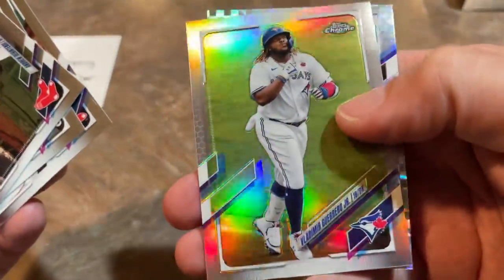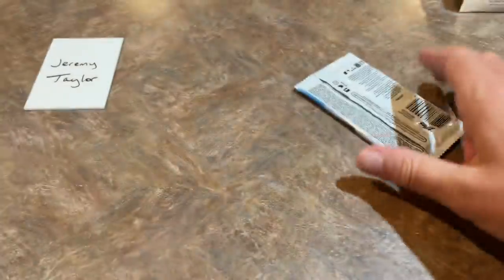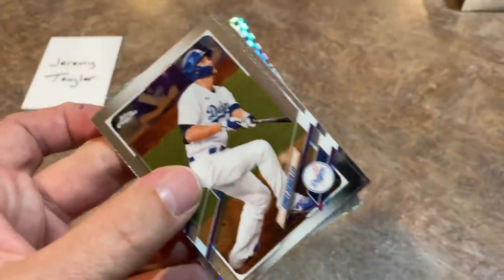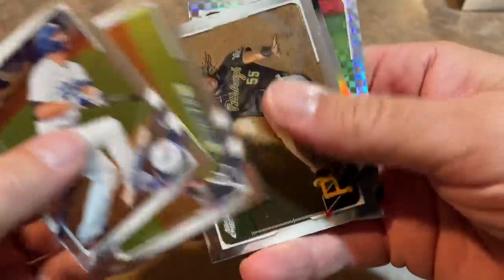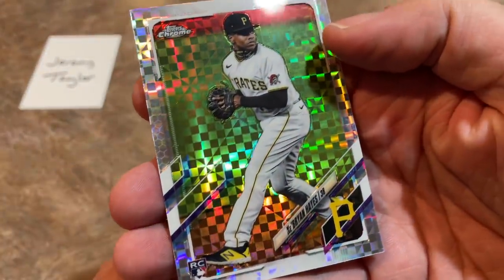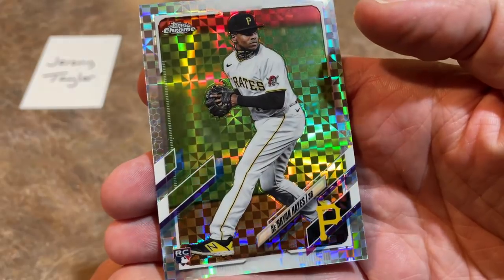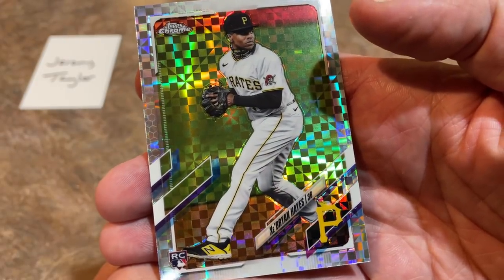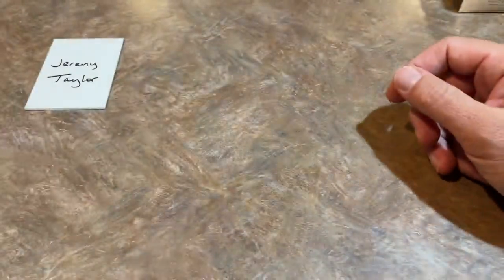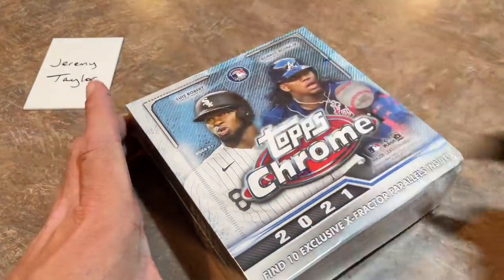There's another Vladi Refractor — a regular Refractor of Vladi — and a Jackie Bradley Jr. For a split second I was hoping that was going to be Bobby Dalbeck, but then — Ke'Bryan Hayes! Now we have a really good one. I was just alluding to the point that I was hoping we could find one of the top rookies in this class, and we have one right here. Ke'Bryan Hayes X-Fractor — the final card of the box ends up being the best card of the box. Love that one for you, Jeremy — congratulations.